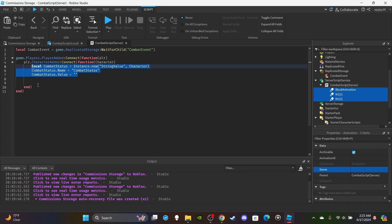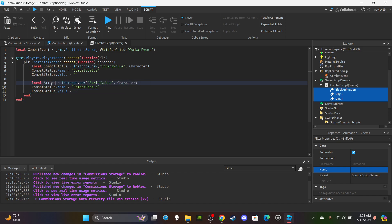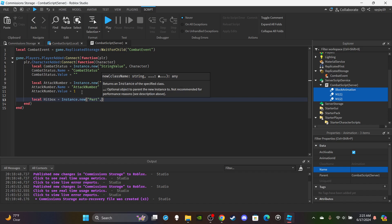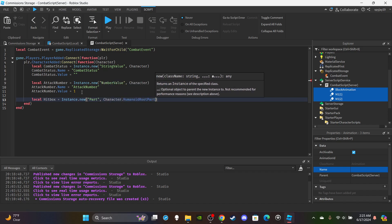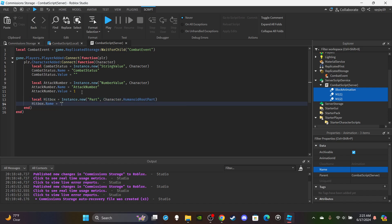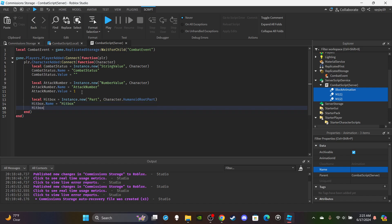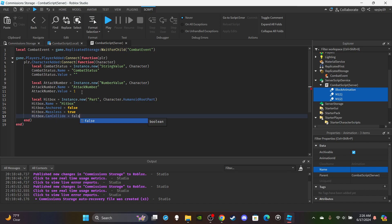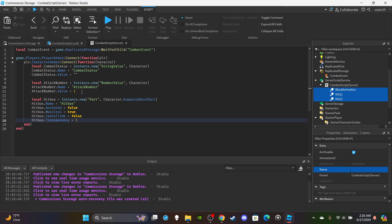Create a variable for the attack number — this is for the M1 so we know one-two, one-two. It's a NumberValue: `local attackNumber = Instance.new('NumberValue')`, parent it to the character, set `attackNumber.Name = 'AttackNumber'`, and set the default value to 1 since we'll go one, two, one, two. Now create the hitbox: `local hitbox = Instance.new('Part')`, parent it to `character.HumanoidRootPart`.